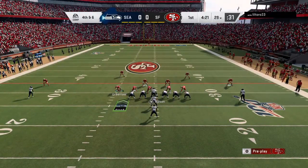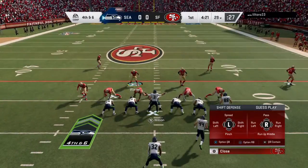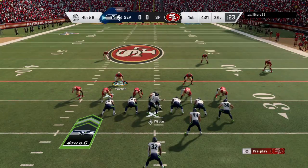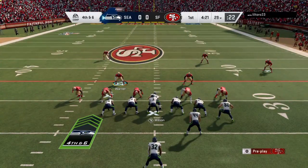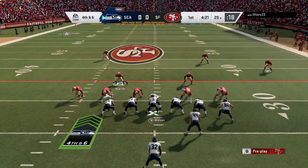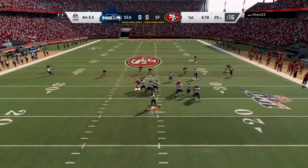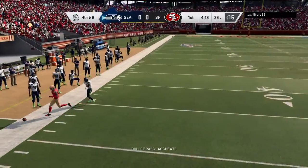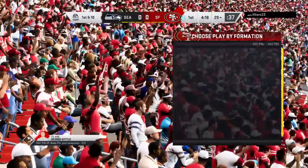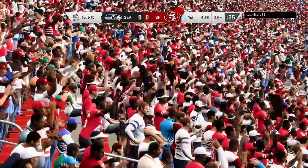The punt team is nowhere to be found — they're on the sidelines. The offense is going to go for it on the opening drive. They'll indeed go for it with Wilson, and it is incomplete. A surprising move here on the opening drive of the game, and the Niners take over in terrific field position.